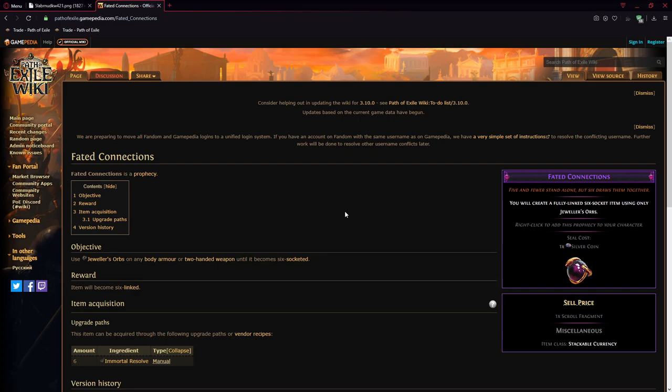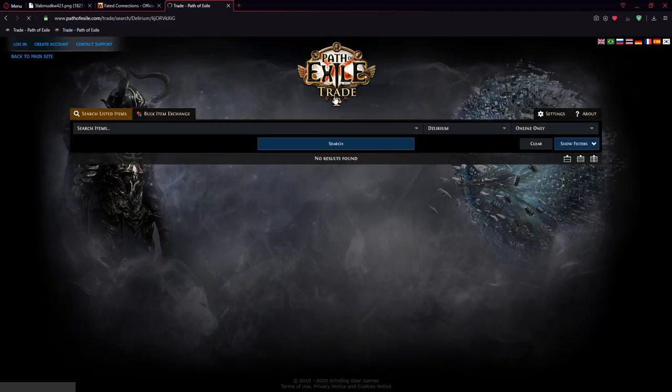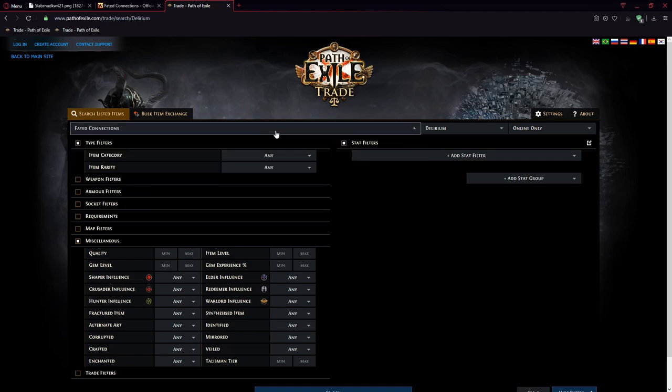As mentioned at the beginning, there are two more methods. One is Fated Connections — this is a prophecy that simply drops and you can get it. I got one in Simulacra this season, and you can also get it by running prophecies at Navali. You can use it yourself or sell it. This season they also drop in Simulacra in maps if you hit Delirium with a prophecy, and they are somewhat cheaper than they used to be.